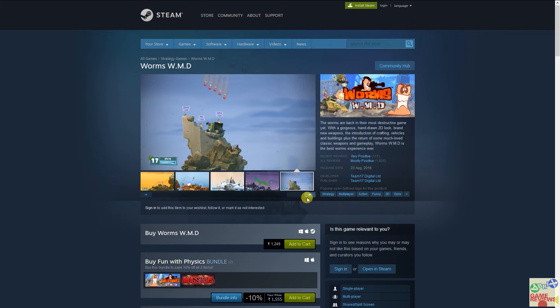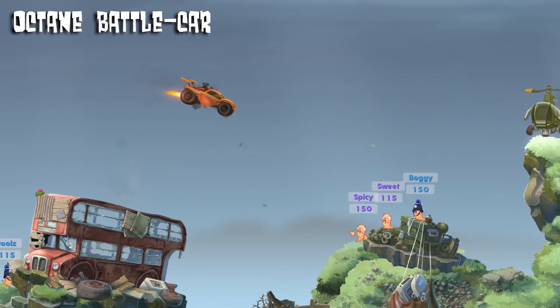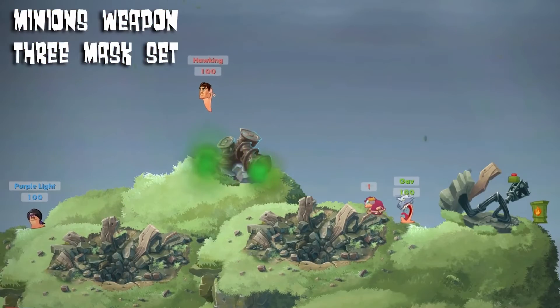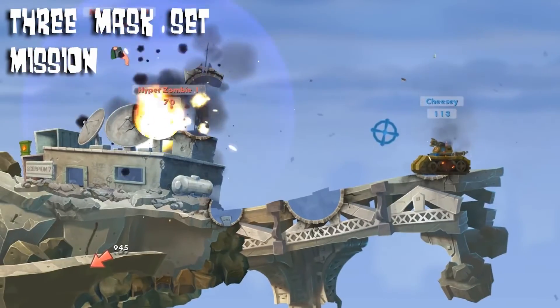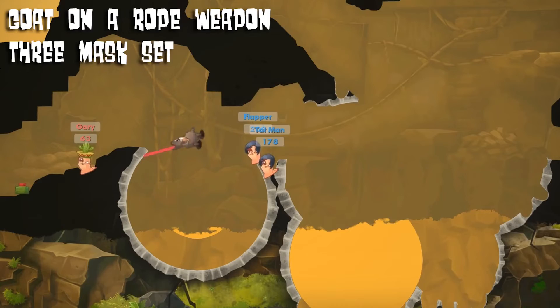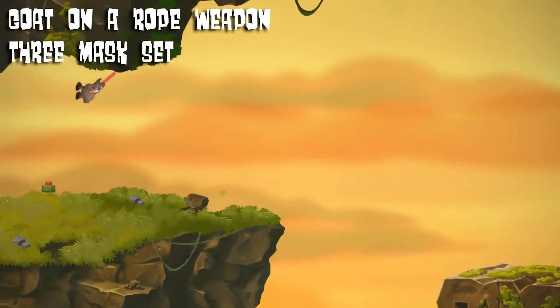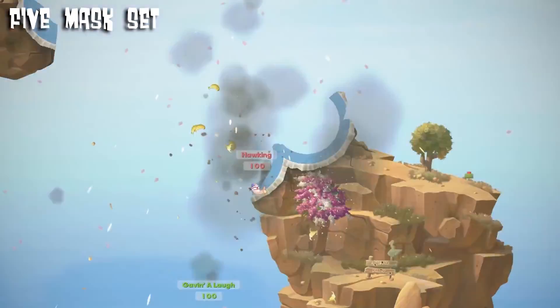The last game in the bundle is Worms W.M.D. — it's a 2D hand-drawn game that looks amazing and has both strategy and multiplayer action attached to it. That's the reason it has mostly positive reviews on Steam. If you enjoy this kind of game, then this is definitely worth considering.